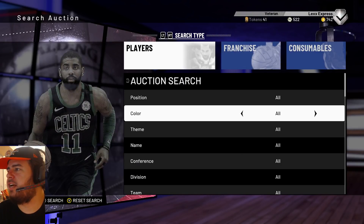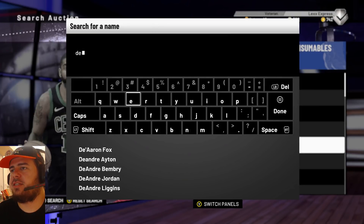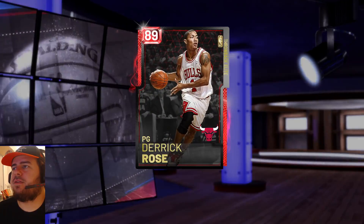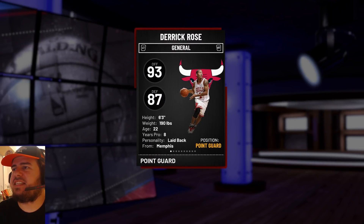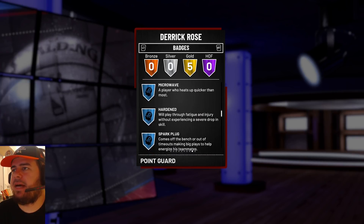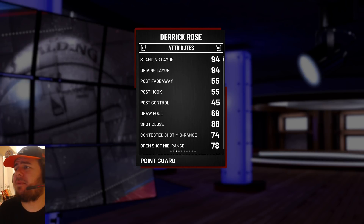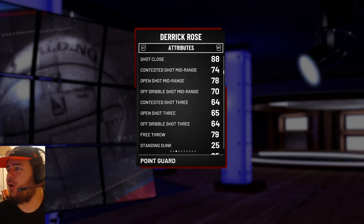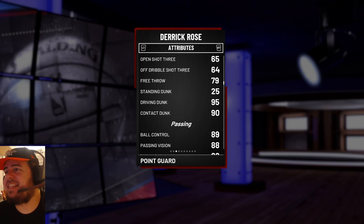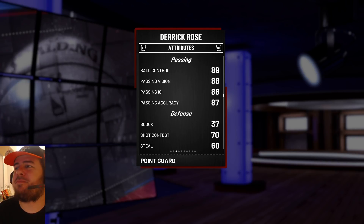But for right now let's keep checking these cards. We got Ruby Derrick Rose to look at. I did not expect to get any card right now, to be honest with you guys. 89 overall Derrick Rose — Throwback Elite, 93 offense, 87 defense. Five gold badges — he has Tireless Scorer and a lot of mental badges. For the attributes: 94 driving layup, 69 draw foul — that's horrible. 78 mid-range, open three 65 — that's trash. Derrick Rose was never a three-point shooter like that. 79 free throw, 95 driving dunk, 90 contact dunk. 89 ball control, 88 passing vision, 88 passing IQ, 87 passing accuracy.